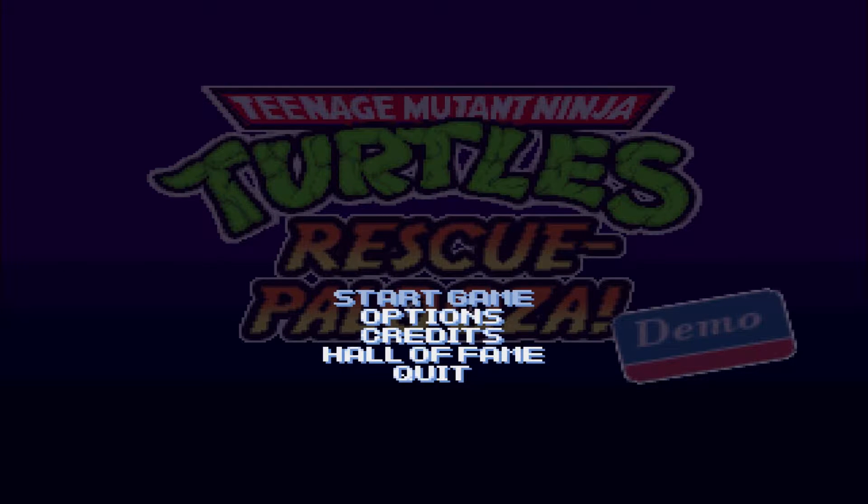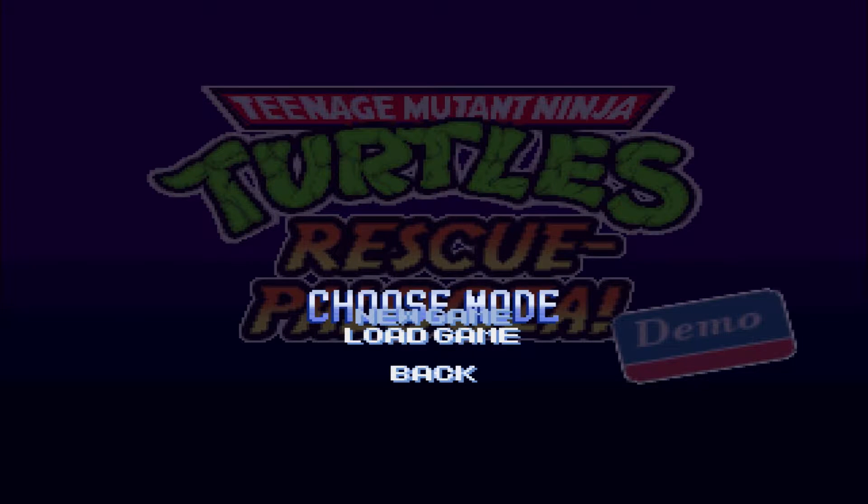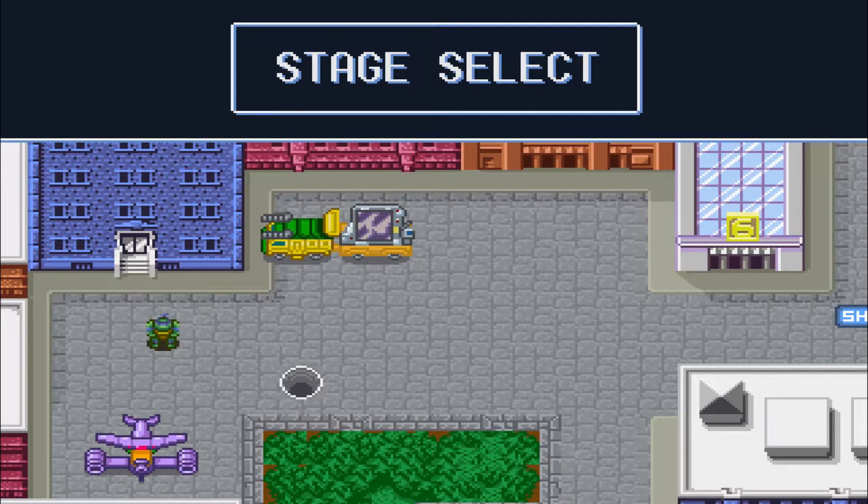So we did options first, so we're just gonna go to the start game and go into the new game. And we get a look at our overworld. Sweet, right?